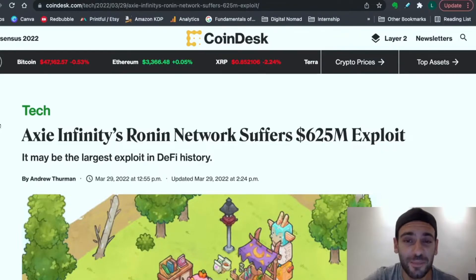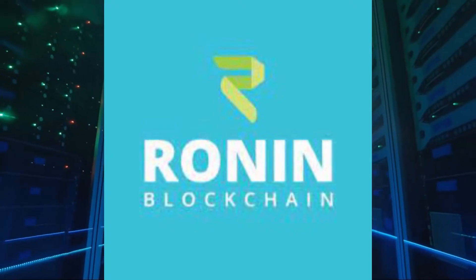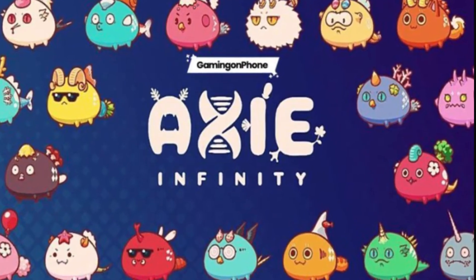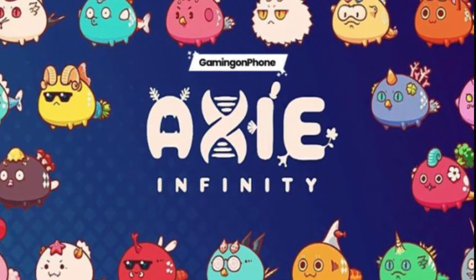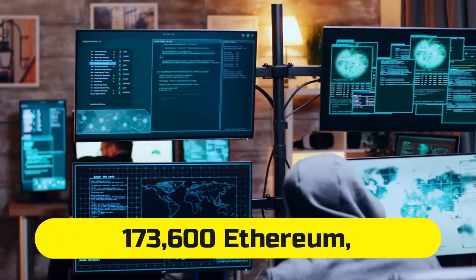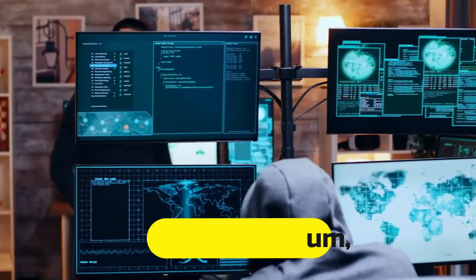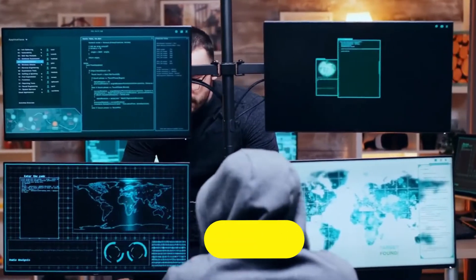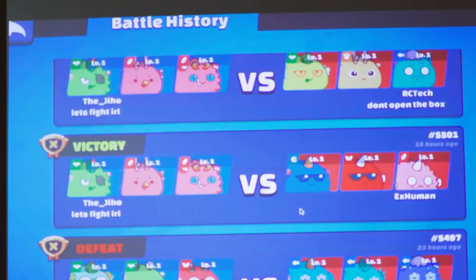In what could be one of the biggest crypto heists, hackers stole $625 million worth of cryptocurrency from the blockchain called Ronin, which powers the NFT-based game Axie Infinity. According to Motherboard, hackers stole 173,600 Ethereum, whose collective value is currently roughly $625 million. Sky Mavis, the operator of the blockchain-based game Axie Infinity, revealed the breach, saying it had frozen the Ronin Bridge that allows the exchange of funds from the company's blockchain.